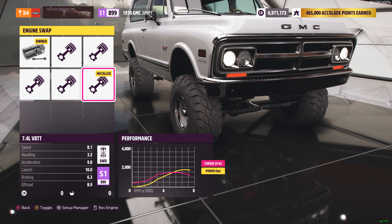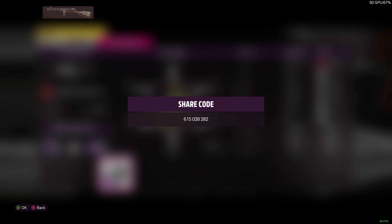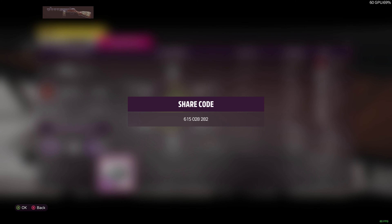I haven't done any testing on this, so I don't know if it's the optimal build. When I got the game and got this car, I just swapped in the 7.4 liter V8 TT. Here's the share code: 615 028282 — that's the current build I'm using.